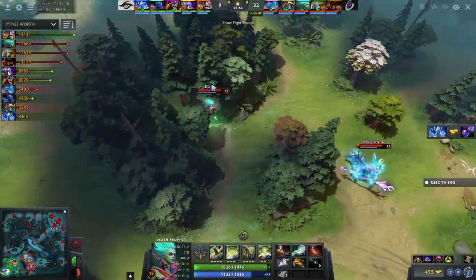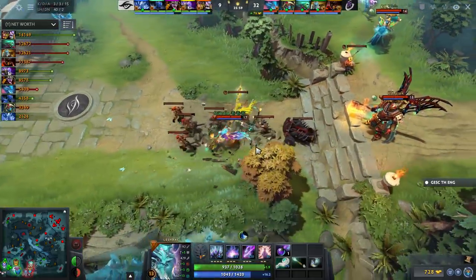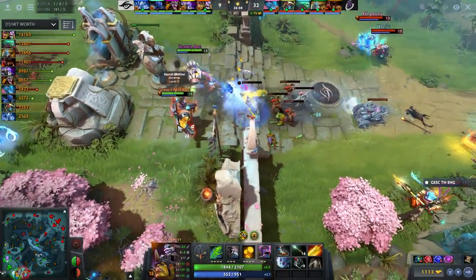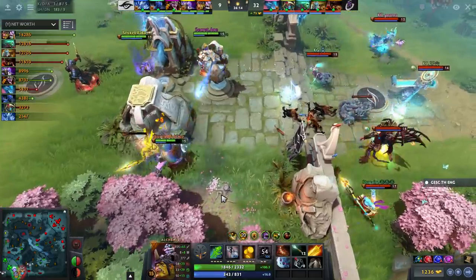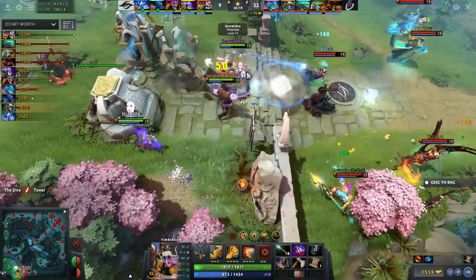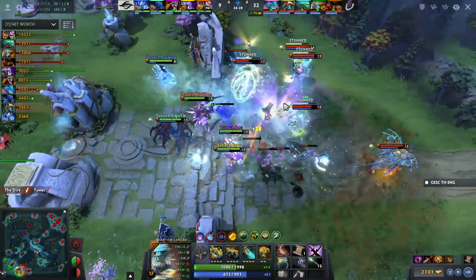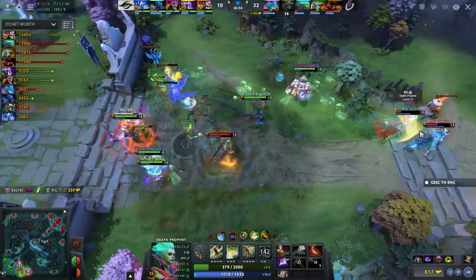Secret defending very well — Keen Gaming perhaps throwing a bit too much into these buybacks. They're going to slow it down now — lost the Aegis, no buybacks except for Ancient Apparition. They've got Exorcism — they're going to hold off because they want that second lane of racks. They know Alchemist could theoretically catch up. Phantom Lancer is just like the internet — you know he's excessive, you can't touch him — and he just goes for the tower! Only a few hits away.